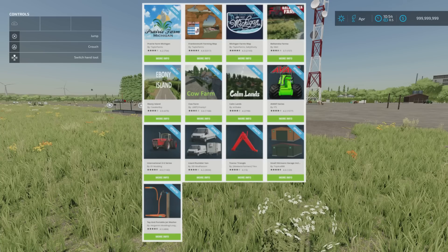The Prairie Farm at Michigan map by Taylor Farms, the Frankenmuth Farming map by Taylor Farms, and the Michigan Farmers map by Taylor Farms and Salty Shorty — all three have had updates and don't need a new save game. The map Balkanska Farmer by Mex doesn't say if it needs a new save game. Ebony Island by Cavalier Roy doesn't need a new save game. Cow Farm by ABT Frankie Wye does need a new save game. And Calmlands by E.R. Shabba — it doesn't say.